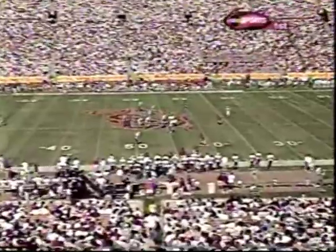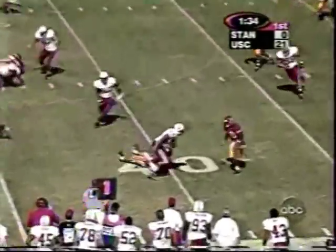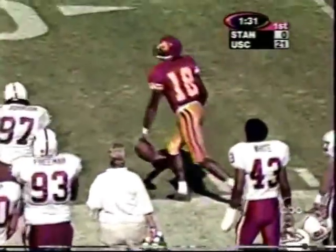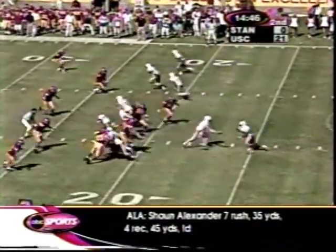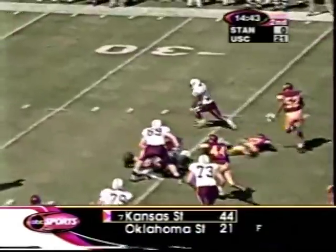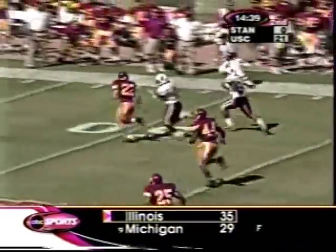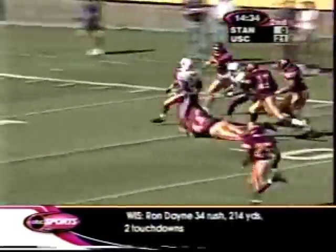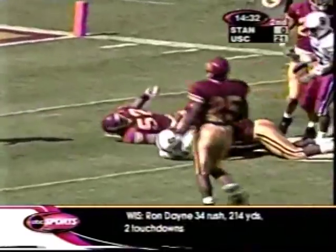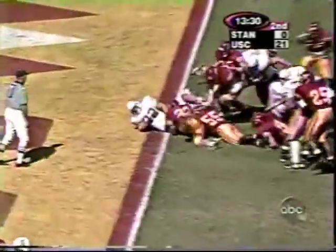At their own 43-yard line this time, they'll start with a reverse to R.J. Soward. A good defensive play by number 97, Rial Johnson. Allen pops it over the right side, Allen's got a first down and more. That's David Gibson with some help going down the sideline. He cuts back on the inside and finally can't get it all the way, down to the 11 to 12-yard line. They go back to wire and he goes to the end zone. Touchdown Stanford.